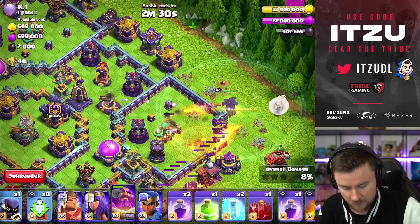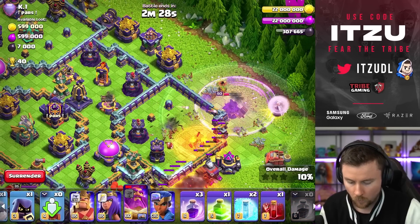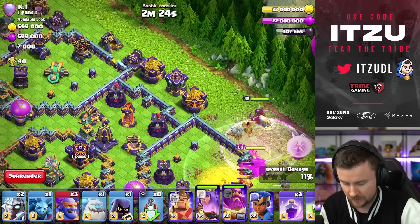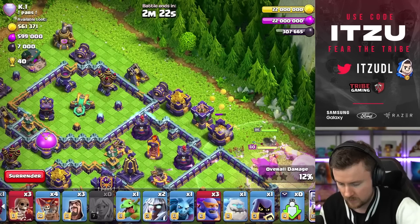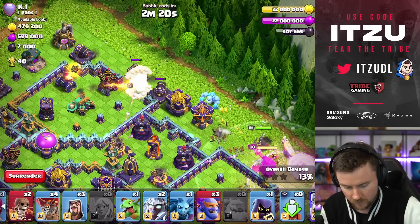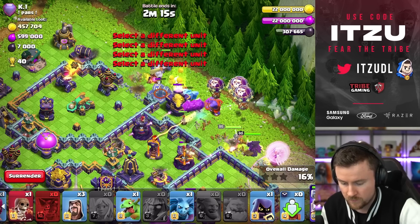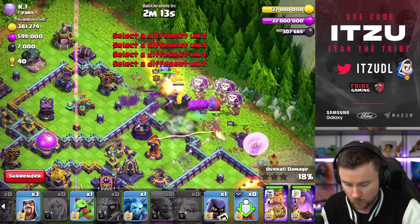So let's rage our warden in, and then we can use our queen to lure him over, just like that. We can use the wall break up here, ice golem, king, some titans, boulders, wall break right here, some loons, everything in there. Wall break worked. That's great.